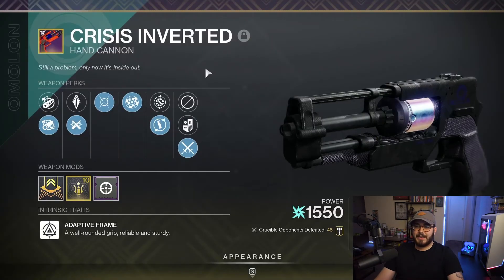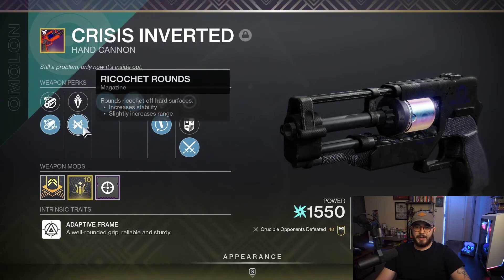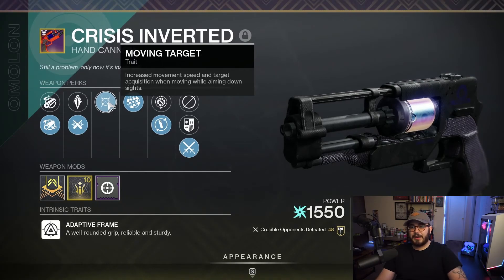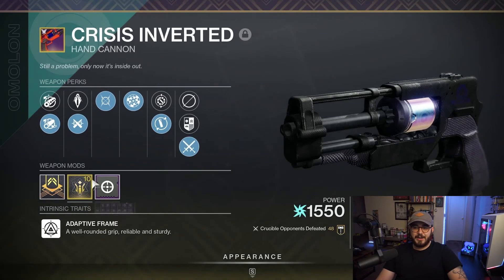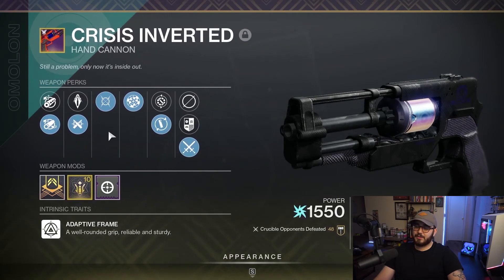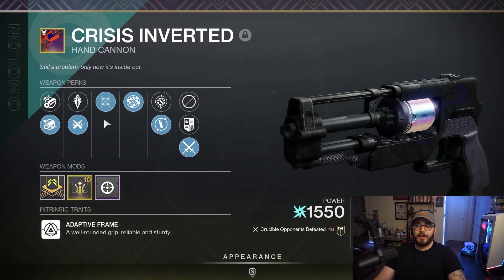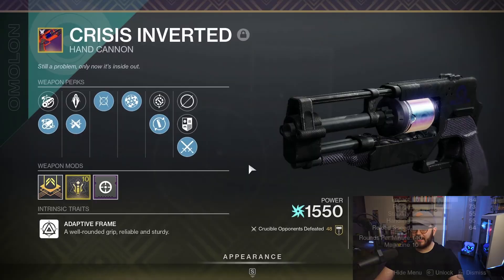Last but not least, this is for Freak Douglas — my Crisis Inverted. Full Bore for range, Ricochet Rounds for range and stability plus bouncing bullets, Moving Target for increased movement speed and target acquisition when moving while aiming down sights, and Rangefinder for increased range when zoomed in, with a Range masterwork. Plus the Omolon Fluid Dynamics origin trait gives increased reload and stability at the top of the magazine. This thing feels so crispy it's disgusting — if any one of these perks were different it would not feel this good. This is probably the ideal five-out-of-five god roll for the Crisis Inverted hand cannon.